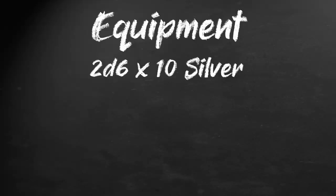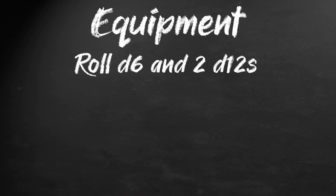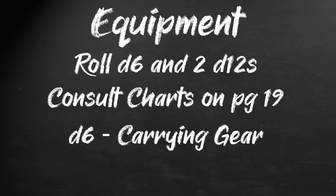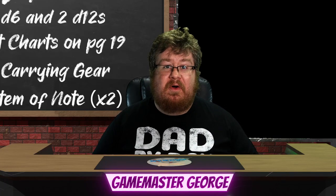You begin with 2d6 x 10 silver, a water skin, and 1d4 days worth of rations. Next, we'll be rolling for your more exotic equipment. Roll a d6 and 2d12s, then consult the charts on page 19. The d6 gives you your carrying gear — perhaps a bag, perhaps a donkey, or nothing. The 2d12s give you 2 items of note that you carry. This could be a lantern, a bomb, 4 monkeys, or a scroll.